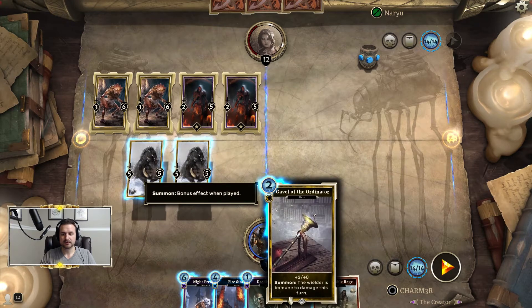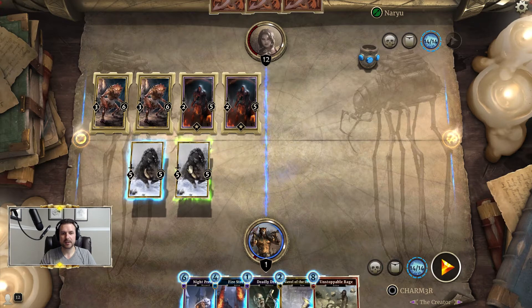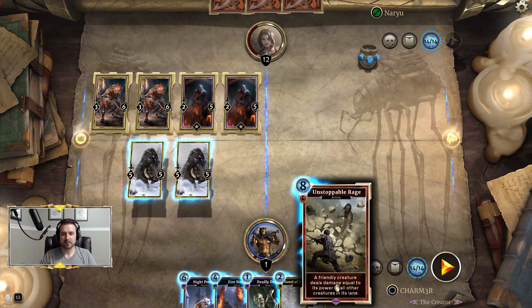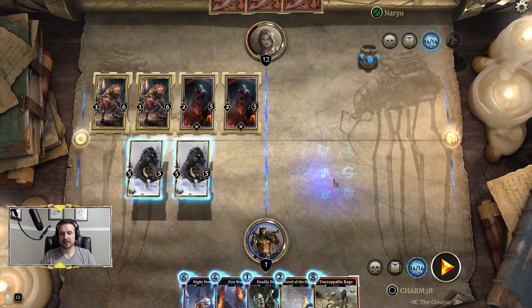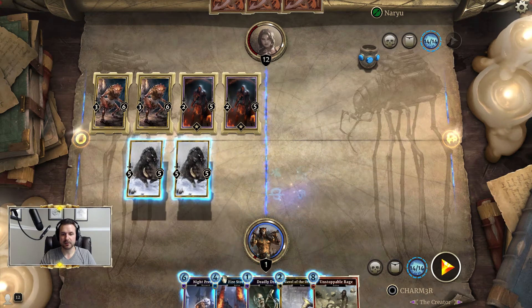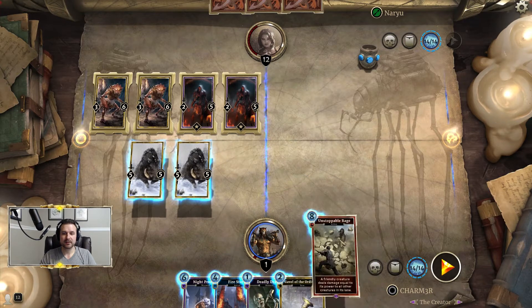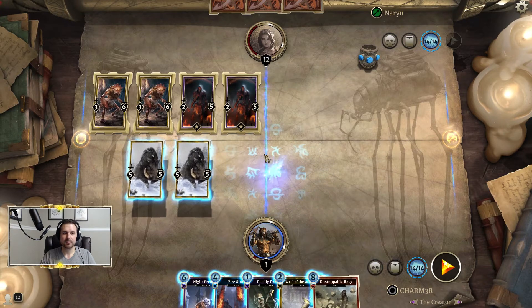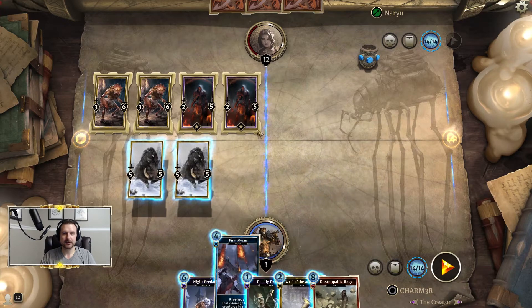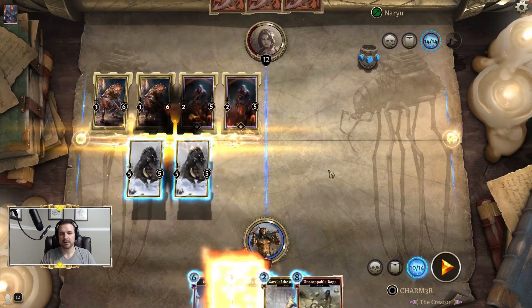Gavel is only two, and one of the boars here would mean that the two of them would represent lethal. We have Unstoppable Rage that we know we're going to have to play, so the combination of those is 10 already, which leaves us with Firestorm. Firestorm is important because if we play Unstoppable Rage on either of these boars, it would clear these two but not the Hive Defenders. However, Firestorm will get damage on everything, which will mean that a boar will clear the Hive Defenders.